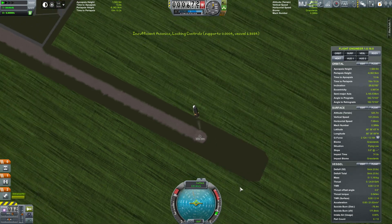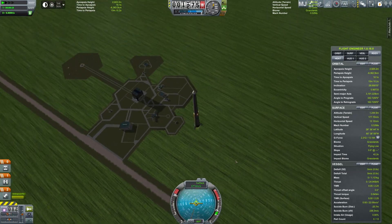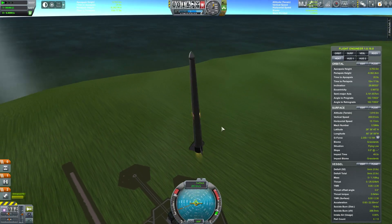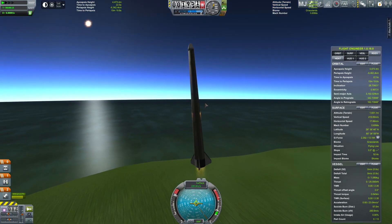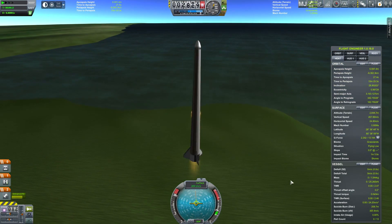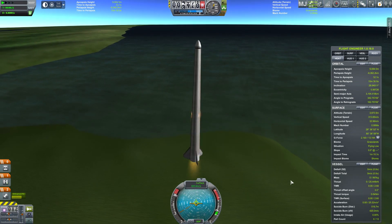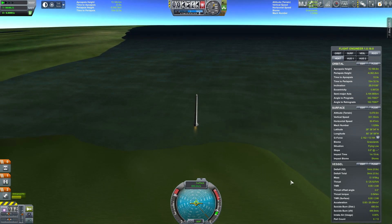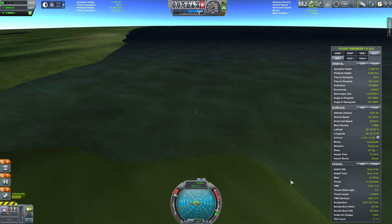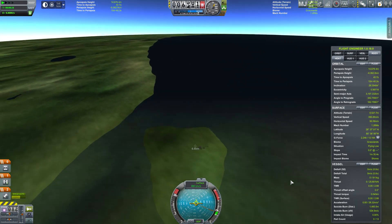We've also solved the problems with disintegrating fairings. We've continued to upgrade the Kerbal Space Program install with all the mods, and in this particular version we finally have tiny fairings working on the front of this, so we can carry scientific instruments up to great altitudes. Look at this thing go — it's already moving through the sound barrier, well past the sound barrier.